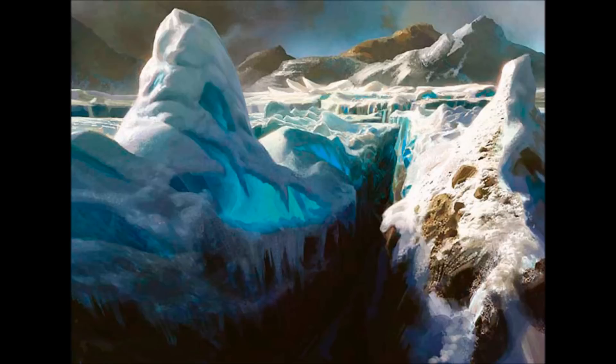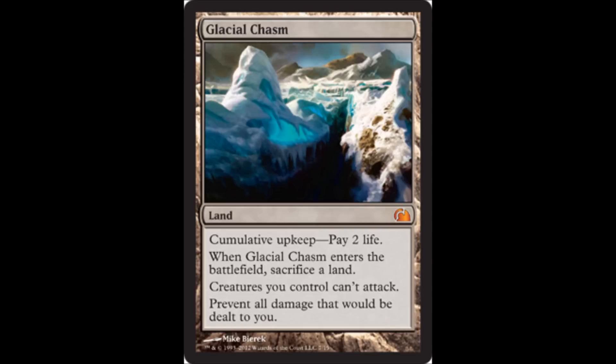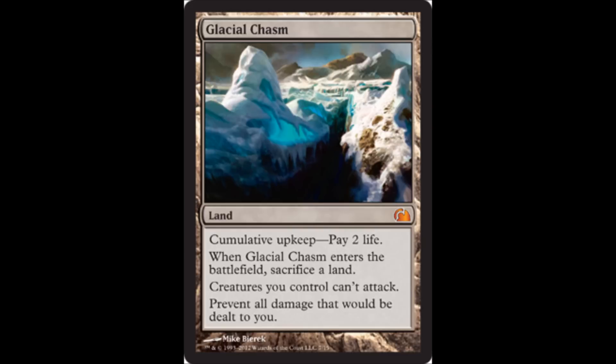Here's the promo art that they originally showed before they showed any of the lands. I originally thought that this was going to be a new art for the card Thawing Glaciers, which is a really nice card where you can keep searching for more and more basic lands. But in actuality, it is Glacial Chasm — a card from Ice Age. It prevents all damage dealt to you. The original wording was it reduces all damage dealt to you to zero, which was a little more powerful, so damage that could not be prevented could be reduced to zero. Interesting card, fun for certain combos.